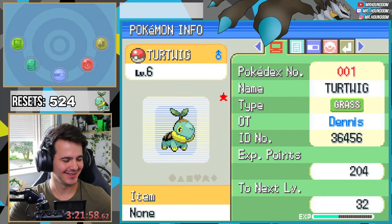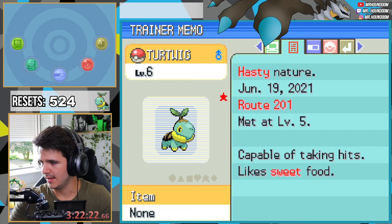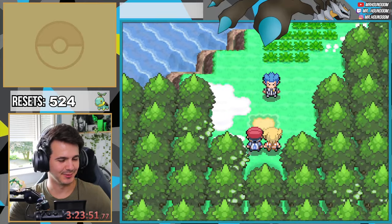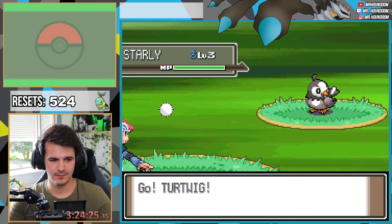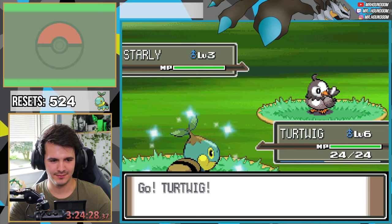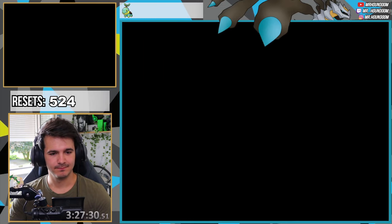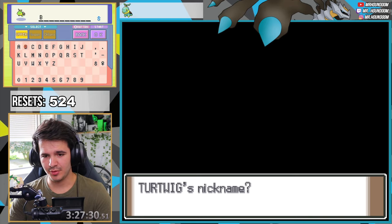After only 524 encounters, there it is! What nature does it have? Hasty nature — hasty increases speed and decreases defense. That's a really bad one to be honest, but we want to see the sparkles! I'm gonna call him Bonds.